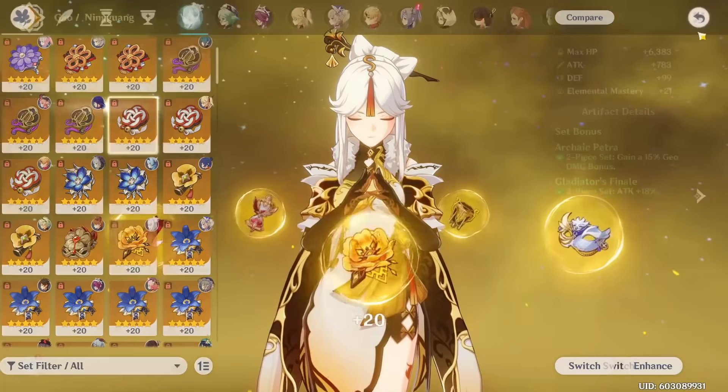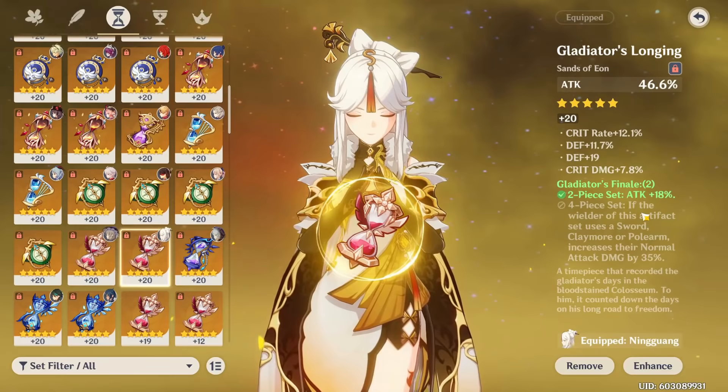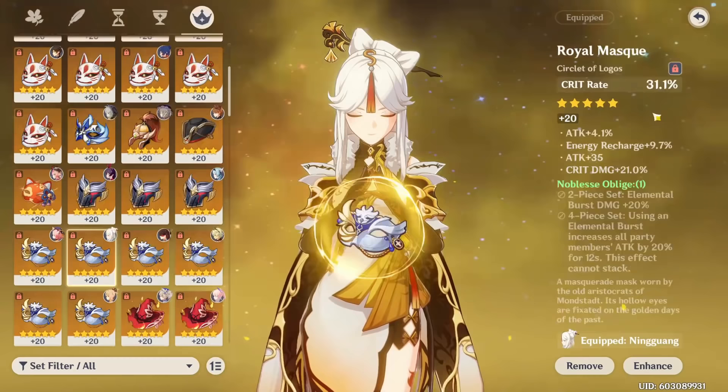For your artifact stats, it's super straightforward for Ningguang. For substats you're looking for Crit Rate, Crit Damage, and Attack Percent — the three that give you the most damage. For main stats, you want Attack Percent on your Sands, Geo Damage Bonus on your Goblet since all of her damage is Geo, and then either Crit Rate or Crit Damage on your Circlet depending on whichever you need more of.